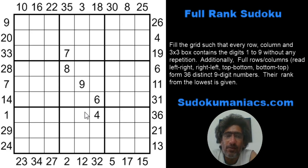This is one of the fun variants — not very frequent, but not too rare either. The rules of classic Sudoku apply. Additionally, each row and column forms a nine-digit number, read from both directions. So each row forms two numbers: one read left to right, the other read right to left. We have 36 such nine-digit numbers and all of these are unique.